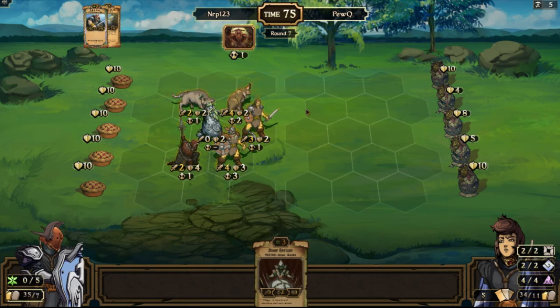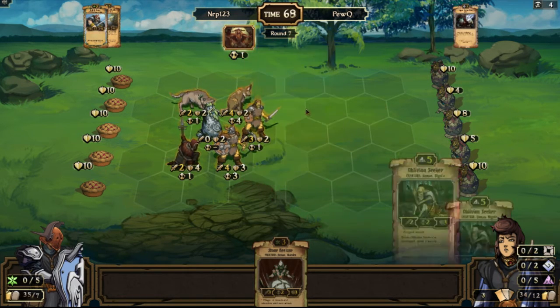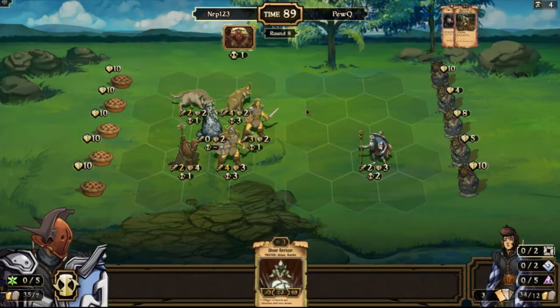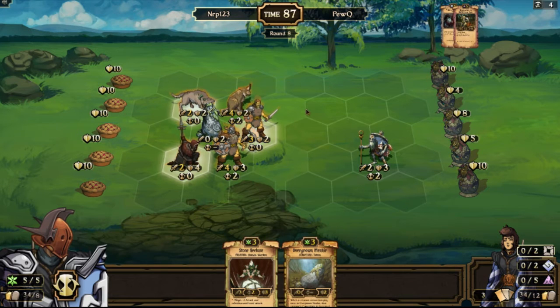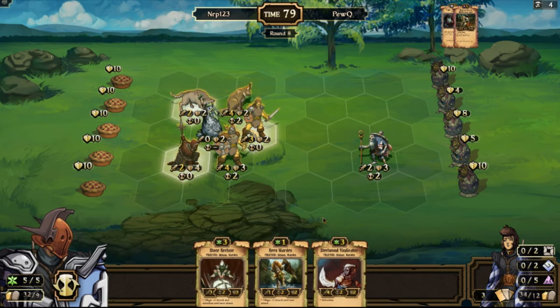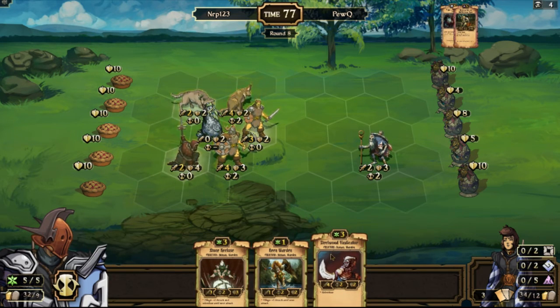He is now at eight total resources, so I have to watch out for big plays. I have a Diamond Seeker and another Avenger — I don't think two Avengers is really necessary. I'd rather start getting more creatures down. Looks like I'll just play everything.